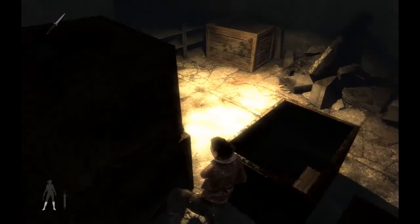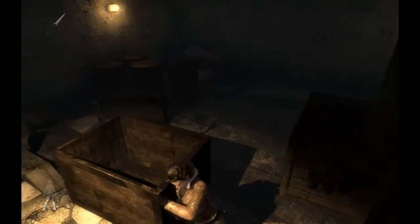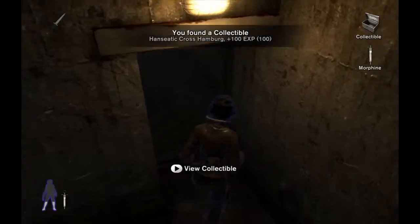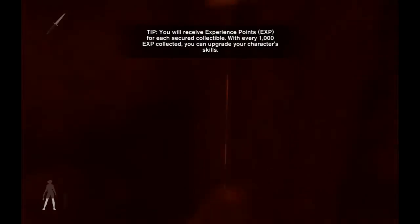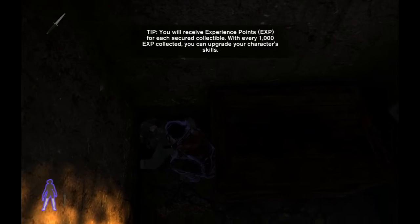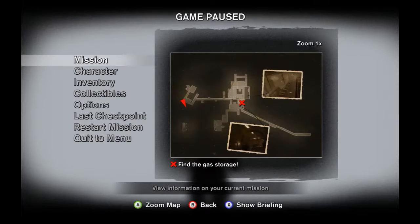In this level I also use morphine, once again for the same reason. And I'm also gonna do the first trick of the run, which is going out of bounds using a soldier. Right here. The way it works is you grab the body, place it in tight areas. This corner is very good for clipping. Then you spin around and pick up the body again, and if all goes right you end up out of bounds.